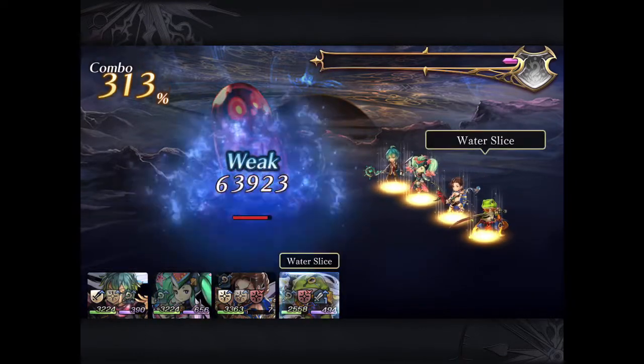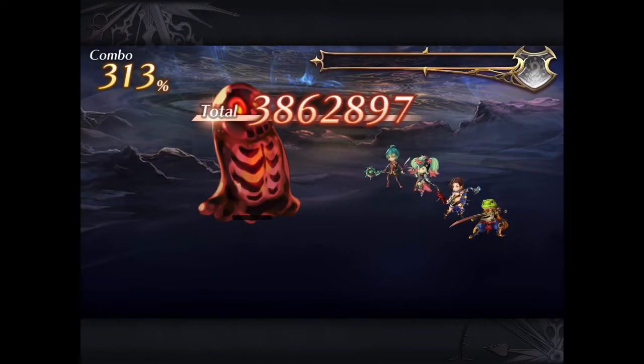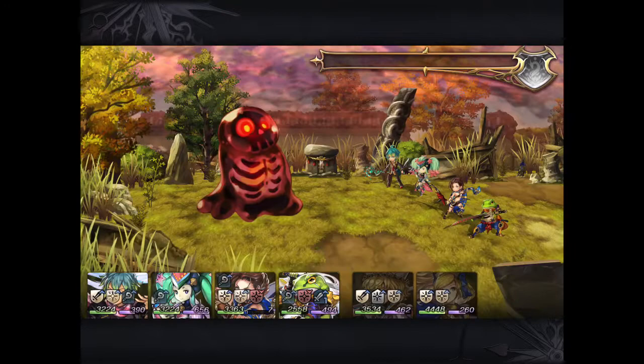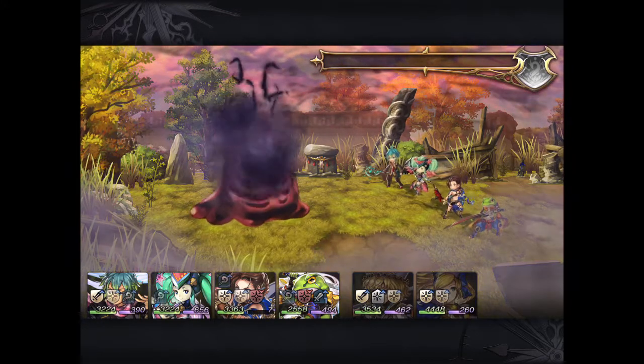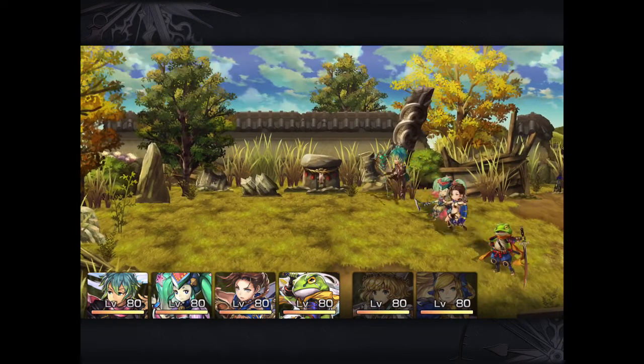Make sure that Levia comes in at the end so her INT buff helps everybody. You can clearly see 3.8 million damage was more than enough to take down the boss. The boss has around 4 million HP, but with even a medium water team you'll be fine.